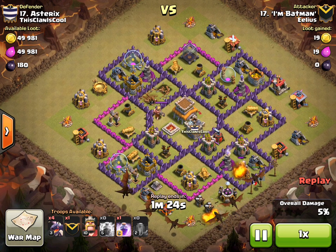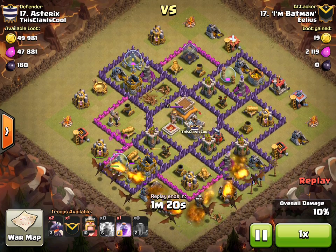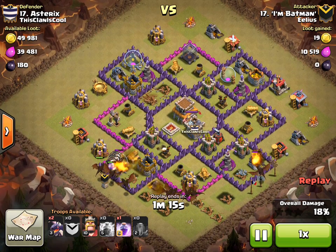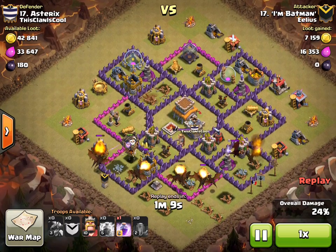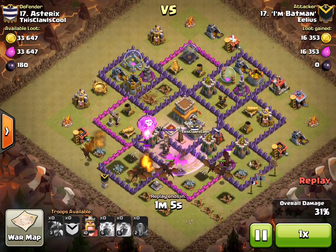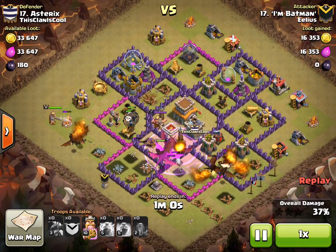There come the dragons, sort of from five o'clock around to seven o'clock. The nice thing about using that strategy with the earthquake means that, as you'll see in a second, he then puts the rage down just to get everything moving a little bit better in that middle bit, to take out the AD, but also just to support the dragons through whatever hard times they're about to face.